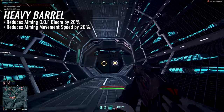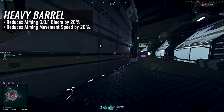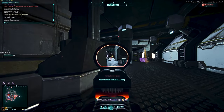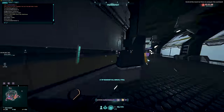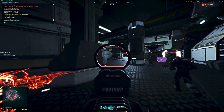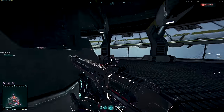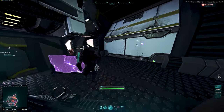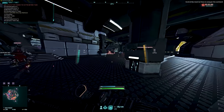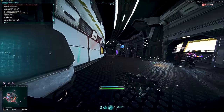The heavy barrel will reduce your cone of fire bloom per shot by 20% while aiming down the sights, at the cost of a 20% reduction to aimed movement speed. Trading mobility for greater sustained accuracy. We've all been there — moments where your cone of fire bloom gets the better of you and you start painting the outline of your target with bullets as opposed to filling their face with them. The heavy barrel helps to combat this problem. It's not a complete replacement to a good trigger finger that knows when to back off the weapon and let it settle, but it certainly allows you to plant a couple of extra rounds onto a target before needing to let off that trigger accordingly.